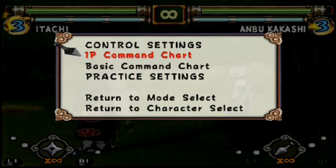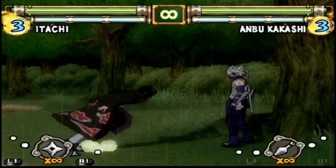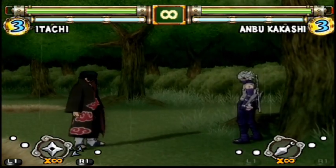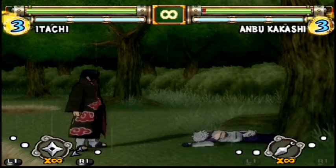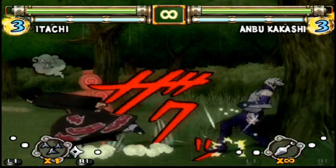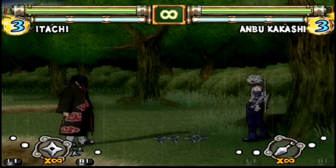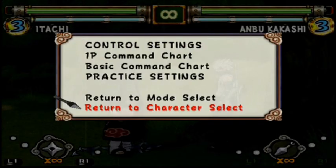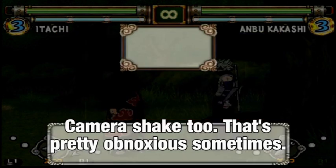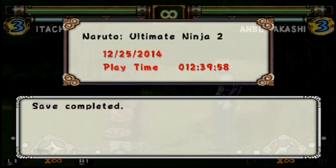Originally you'd only cap out at two or three ultimates per character. Now Sasuke gets upwards of five for his level two, Kakashi gets four for his lightning blade, and Naruto gets four for his summoning jutsu ultimate. It gets pretty beefy, so a lot of ultimates are compressed for time and to keep the pace of the match going. I think these are fine changes, but the one thing I don't like is the motion blur on a lot of ultimates — it makes them look really ugly and flat.